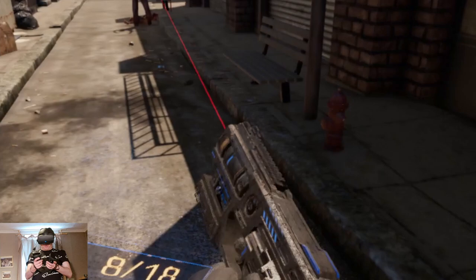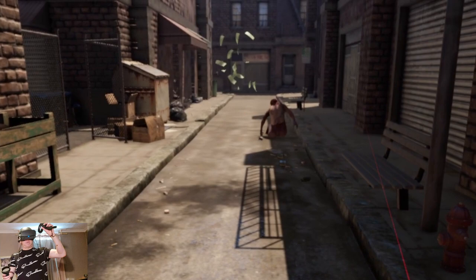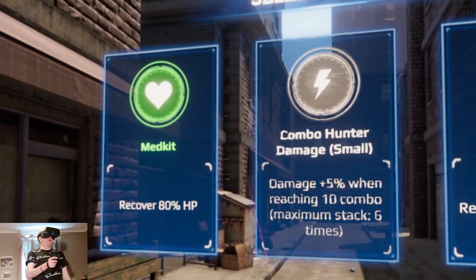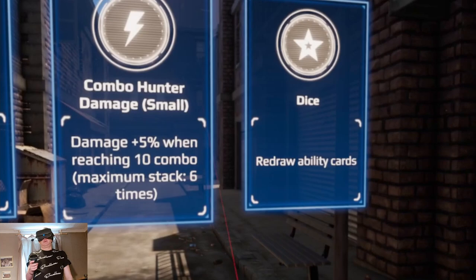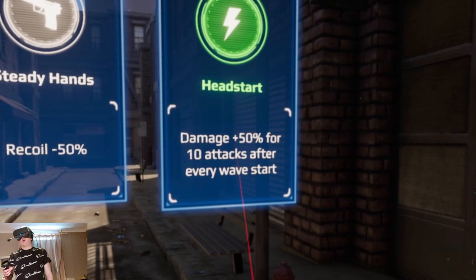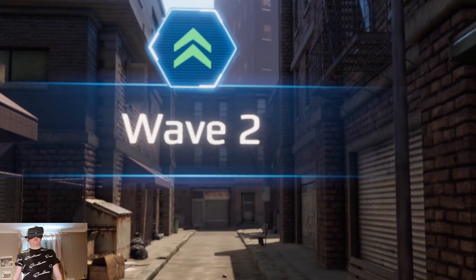My hand is already attached to the gun, which does feel a bit disjointed. It's very weird to see your hand stuck to a gun when you know it's on your side. Select an ability — medkit, combo hunter. Let's go for damage plus 50%. Quick draw, steady hands, head start — wave two.